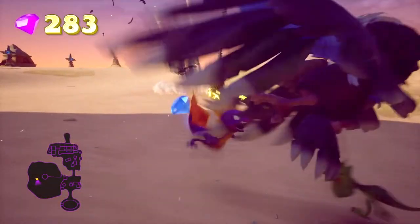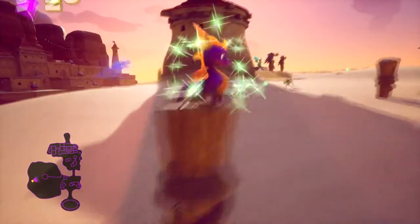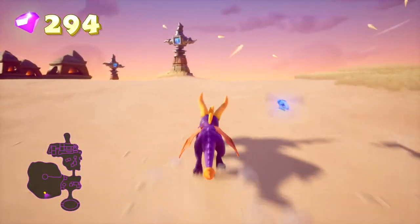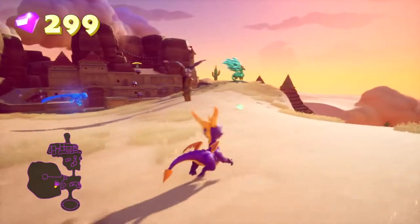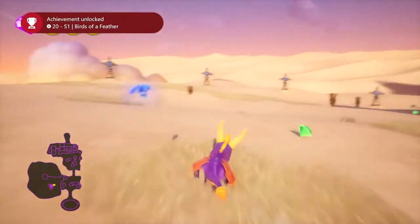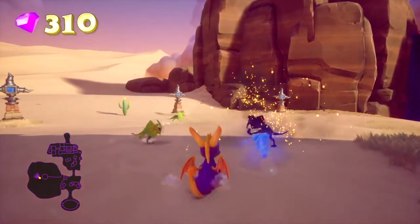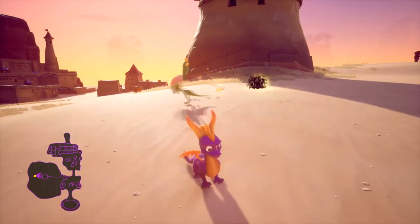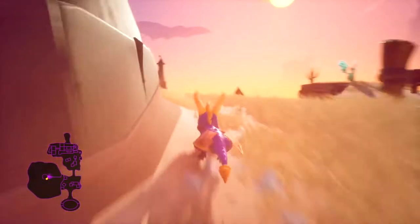We've got some critters as well — nice, we can use them in a minute. Let's take out these buzzards first. Sparks is looking a little bit worse for wear. This is one of the areas that was really fun getting to — I always enjoyed the gliding mechanics in this game. We got 'Birds of a Feather' — flame every vulture in the level. Give me some health, cheers boss.